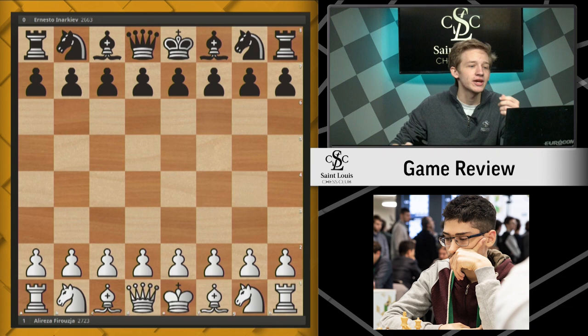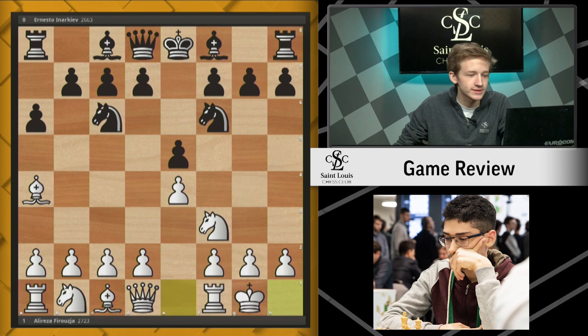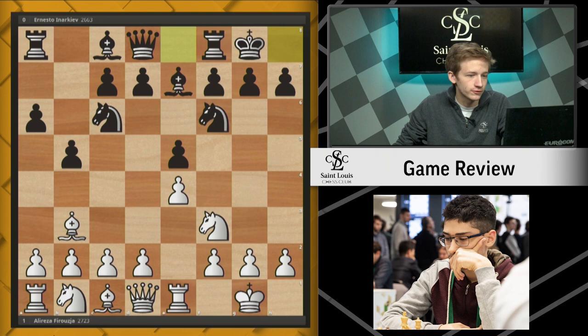So let's see how he pulled it off in this game against Inarkiev. The game started e4, e5, and we very quickly got into the closed Ruy Lopez with Nf6, castles, Be7, Re1, b5. And after a few more moves, we achieved this position after c3.